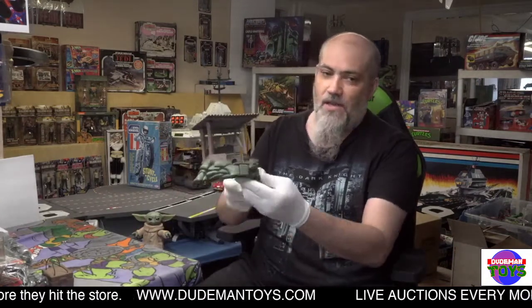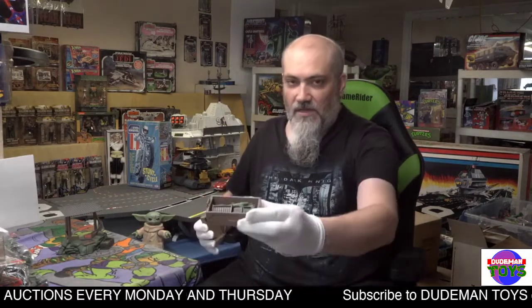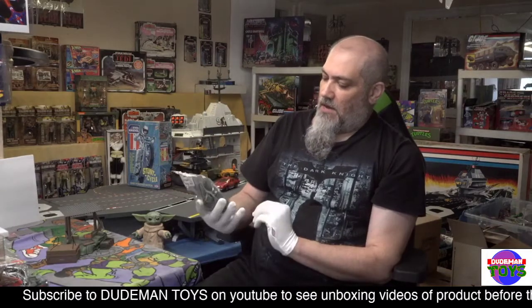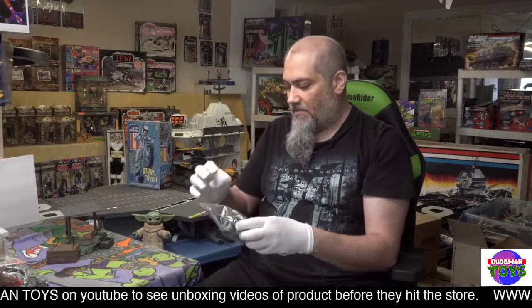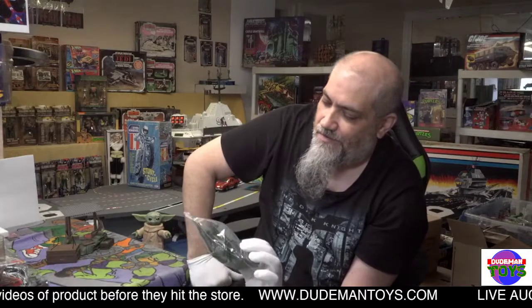Got a few of these little base things — that one I believe was called the Outpost Defender, it isn't complete, just comes as is with a few little extra pieces. Got the Ammo Dump, everything's in on the Ammo Dump. We got a Forward Observer Unit — this is not complete, I think it's missing two of the little rockets that go in there, but it comes with two of the mortar rocket launchers.